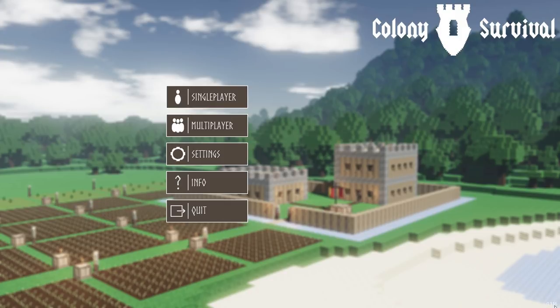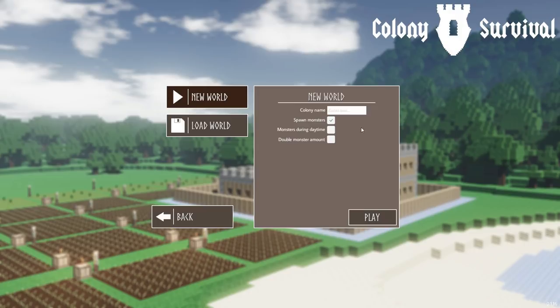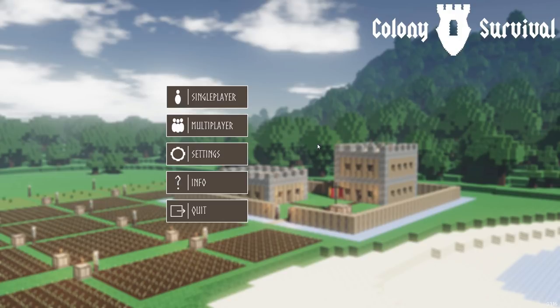The game has been updated several times since my first episode a few days ago. We're up to version 0.1.16 and we have a few new goodies to play around with — one of them being clay deposits that you can mine and cook up into red clay bricks. You can build anything with those red clay bricks that your little heart desires, like castles and bridges. There are also new world generation options: monsters during daytime toggle, and a toggle for more monsters for added challenge.